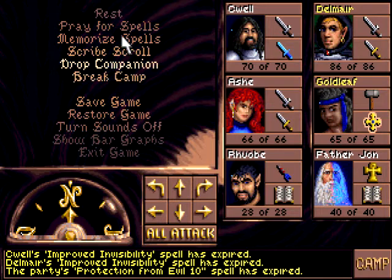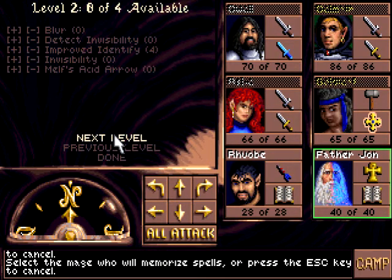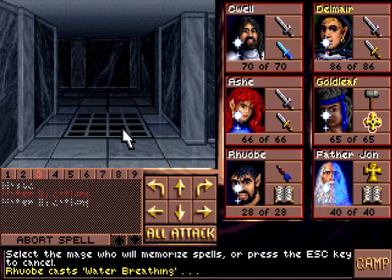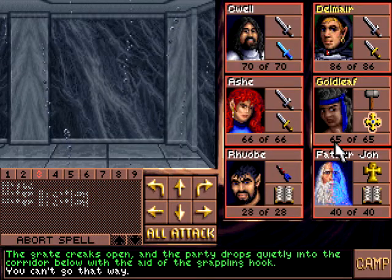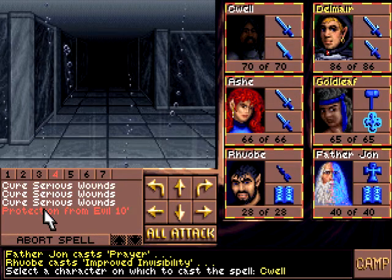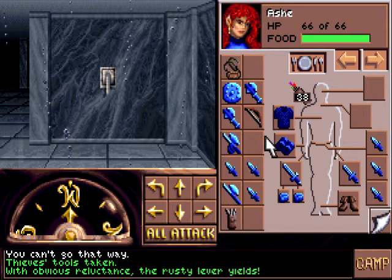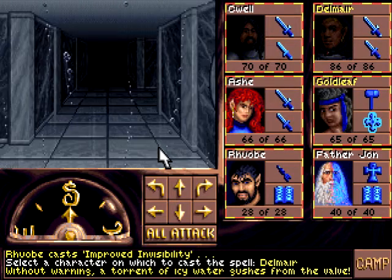I'm also going to switch out some of Rove's spells. Father John, do you know Water Breathing? No. Rove — Water Breathing, into the hole. We'll drop a Haste, drop a True Seeing, Father John — Prayer, Improved Invisibility, and Protection from Evil. Our thief being our thief — the rusty lever yields. Now I think we should be able to go this way. Yes!